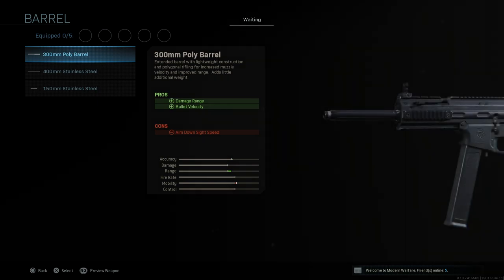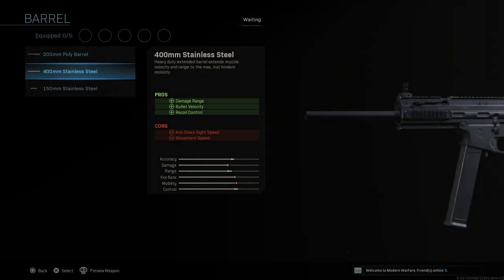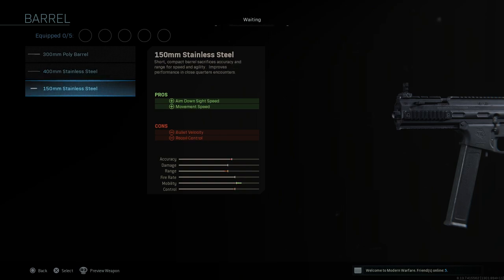For the barrel we have three options: the 300 millimeter poly barrel, 400 millimeter stainless steel barrel, and 150 millimeter stainless steel barrel.